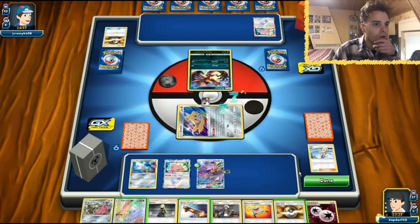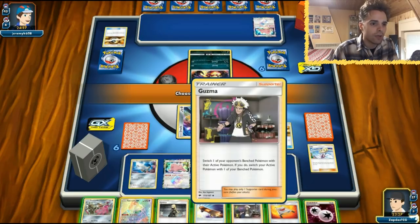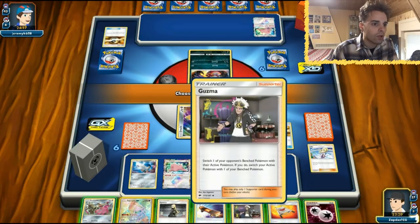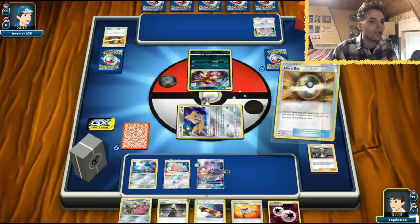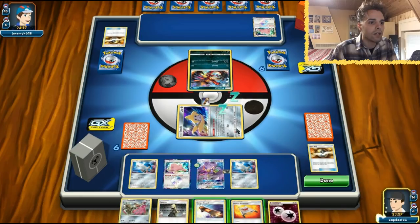We have another Escape Board and an Ultra Ball, so Tapu Lele is pretty much useless here. Escape Board is another tool card anyway, so I'll go for Guzma. Let's get out another Honedge. Ditto can evolve into Doublade, which is awesome. Next turn we're definitely gonna get a KO. So we have one tool card, two tool cards — that's 60 damage. With Cynthia, hopefully we'll get more tool cards. Let's leave it like this. Okay, we are asleep.